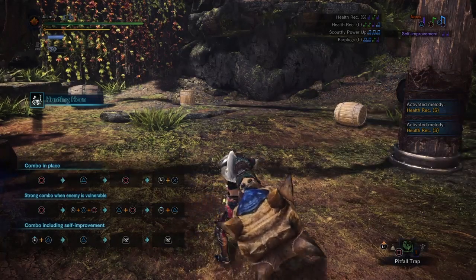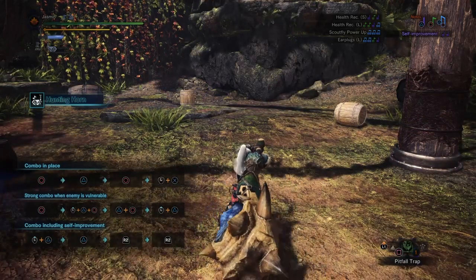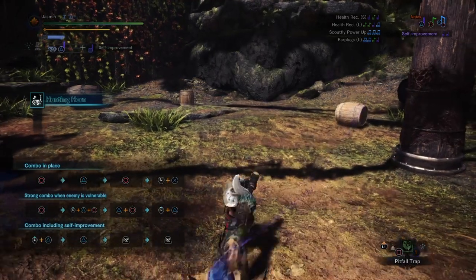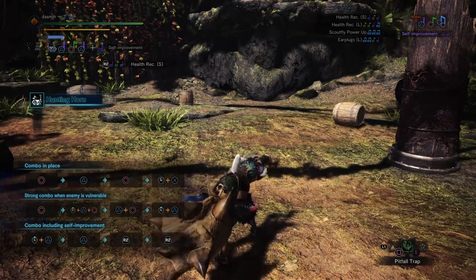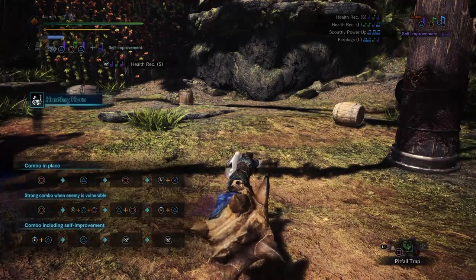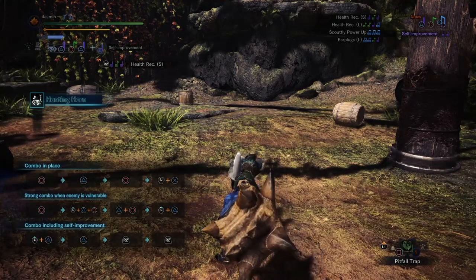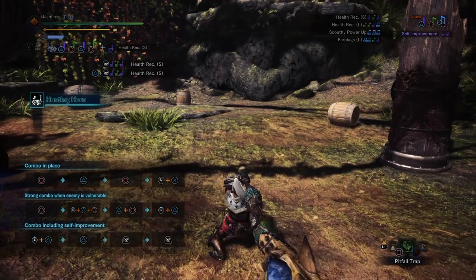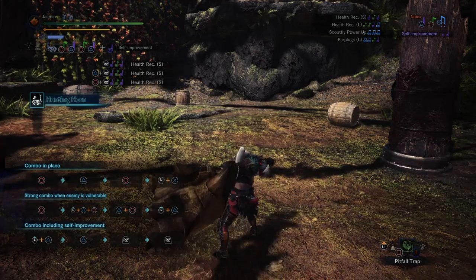One important thing: if one melody ends with the same note that a different melody starts with, you don't have to play that note again. So let's play another Health Recovery Small. You can see on the top left the last note we played was a Triangle — a purple. Now look at the top right: Health Recovery starts with a purple, meaning a Triangle. The last note and the first note are the same, so you don't have to play it again. To add another Health Recovery, all you need to do is press Circle and Triangle. And to add a third one — again, just Circle and Triangle. That saves you a whole note and a lot of time. As you can see, we have three melodies lined up again.